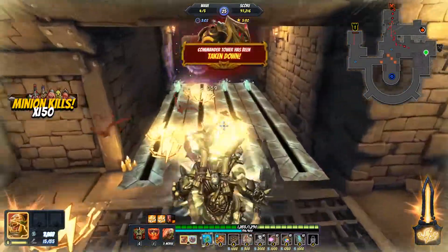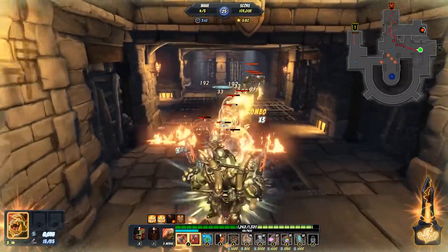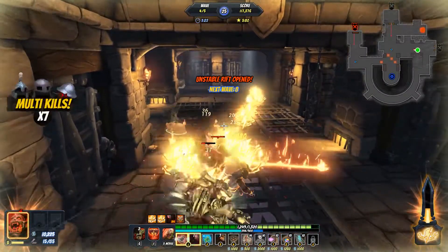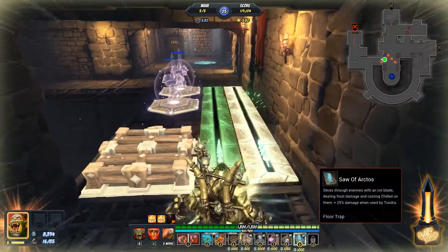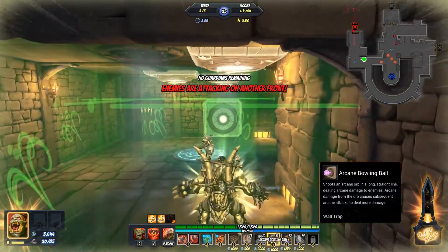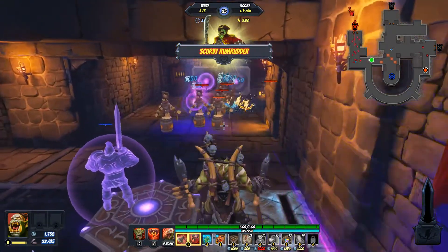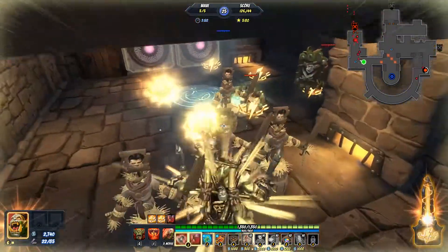A bit more unchained here as well — very nice, doing okay so far. Keeping that unchained meter up as much as possible really helps you out. Didn't get to that unstable rift — not a big deal. We should be able to place a couple of traps here that will help us out. I don't want to place them too close because I don't want to have my floor traps disabled. Those guys are going to path all the way around here — not worried about that at all, they'll eventually get here and might take a bit of damage from those traps. I should have enough unchained here to go unchained once again.